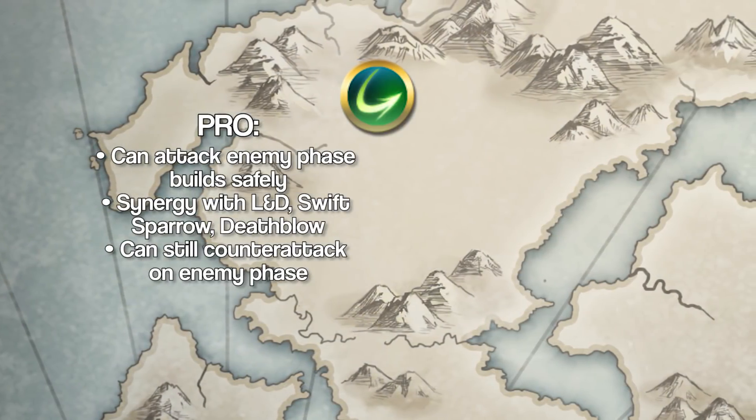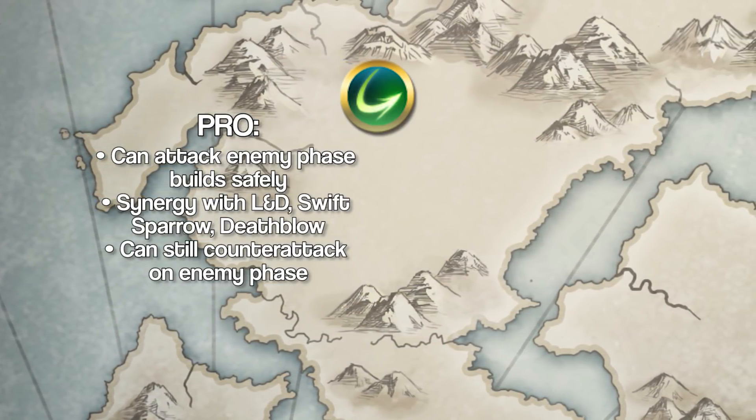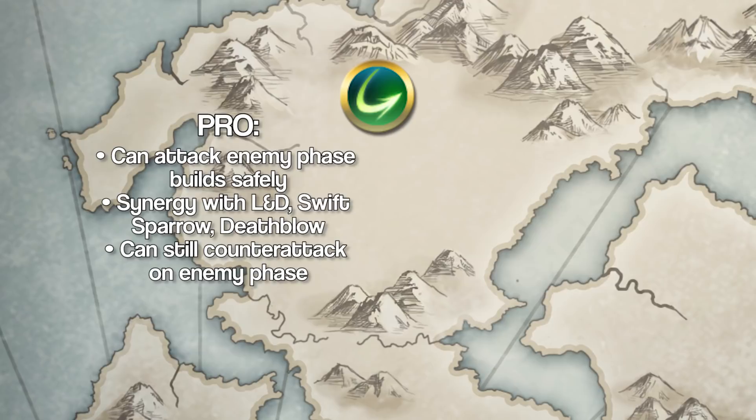However, unlike Fire Sweep builds, Wind Sweep units can retaliate on the enemy phase, making them much more flexible.